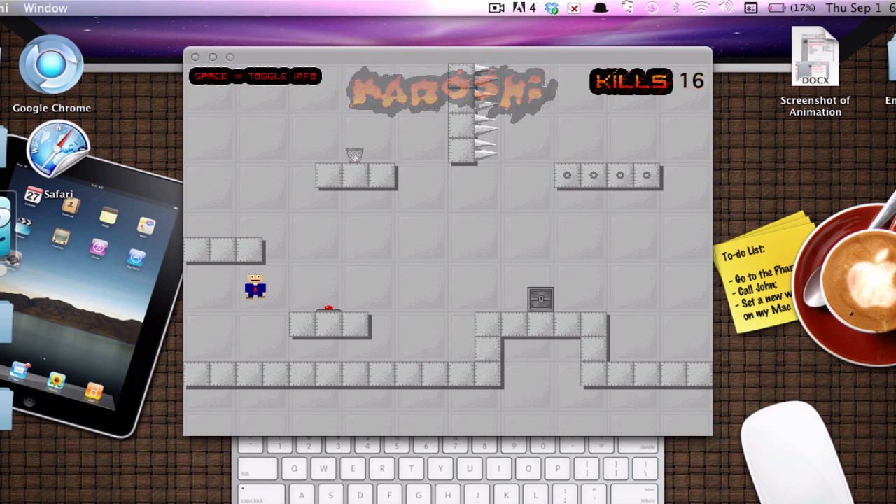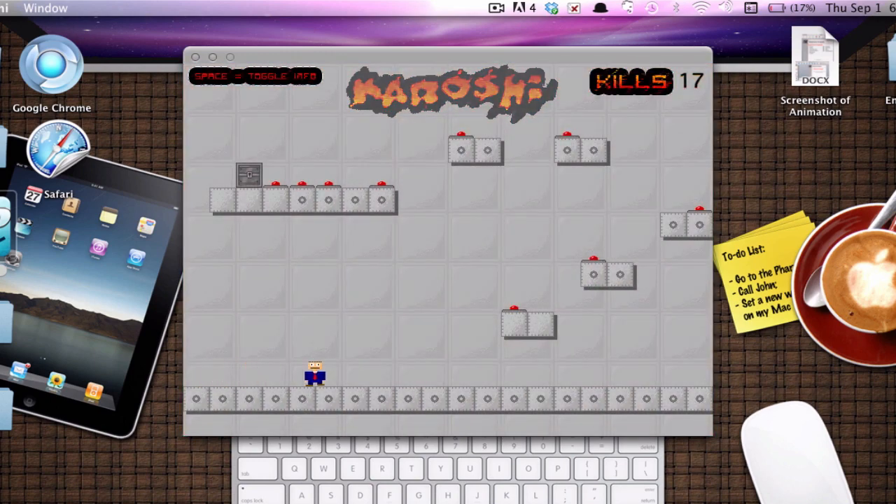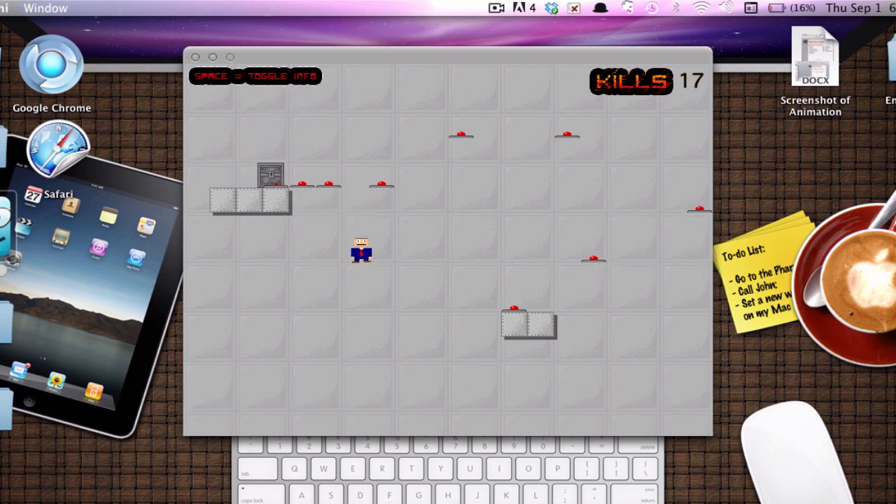And then this one — you go ahead, jump, jump here, jump. Basically you're going to go in a different direction this level. It's kind of my favorite level. Just jump here, and then jump, jump, jump, jump, jump, and then go here, put that block there — and we're good.